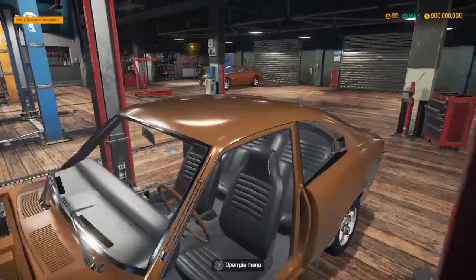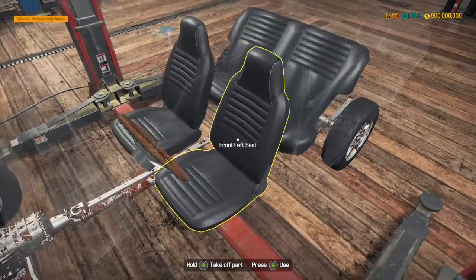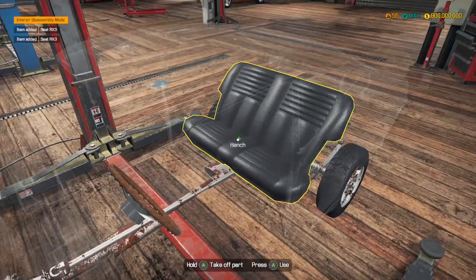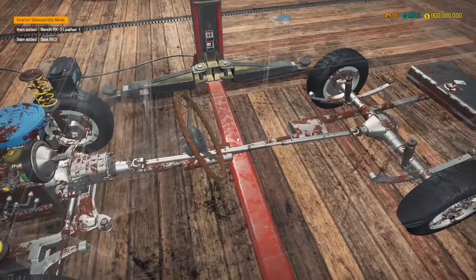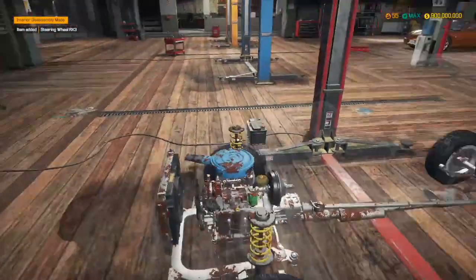We've got a bench seat in the back that we can do with the interior. It looks like the steering wheel is in really bad condition, so that would be good to replace.